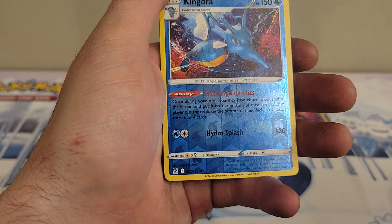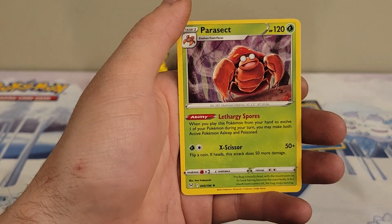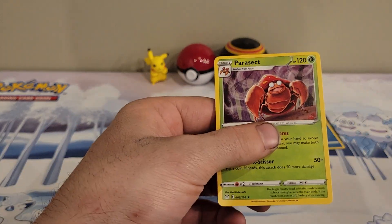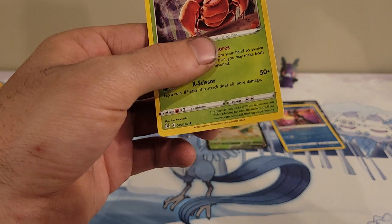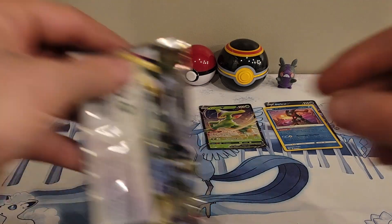We have a Lickitung with some crazy looking artwork. There's a Lumineon, a reverse Kingdra, and a Parasect regular rare. Kingdra is also a rare reverse — I had to look a little closer to see that.